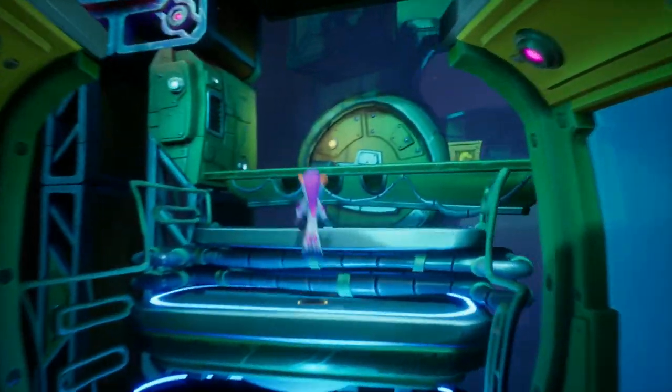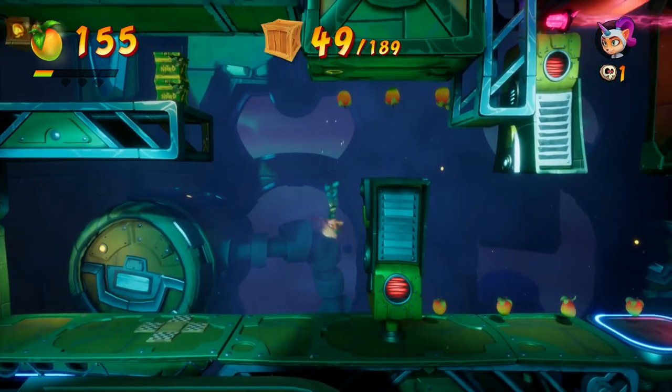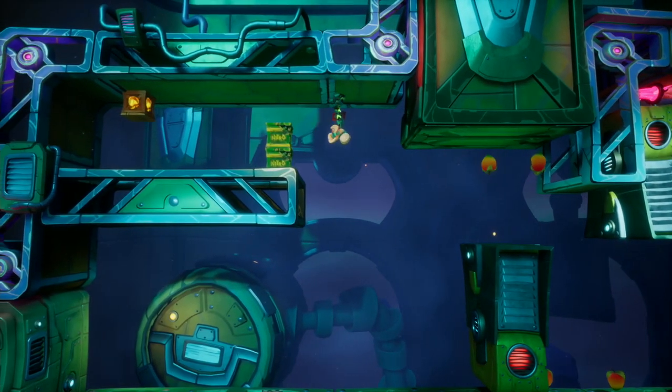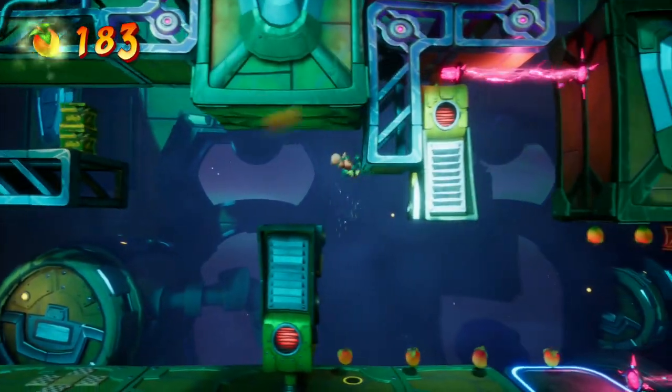There is also another enemy type which is kind of the ice gun guy — I really dislike that enemy type. You'll see him coming up in a little bit, but at this checkpoint we are at 49 out of 189. There's a whole bunch of gravity shifting to go, but it's all 2D platforming so in my opinion it isn't too too bad.